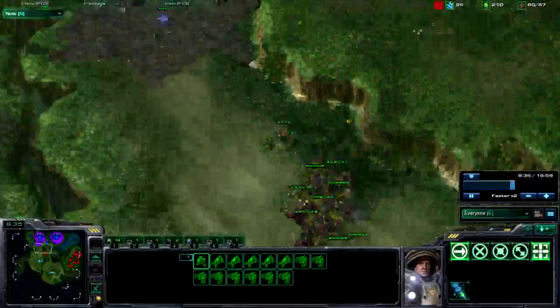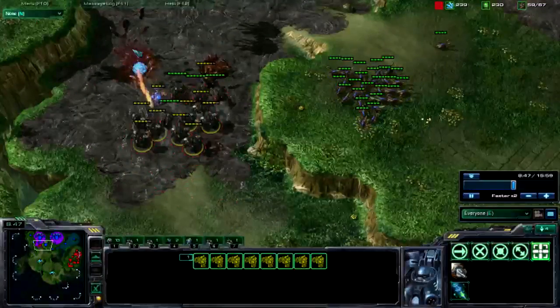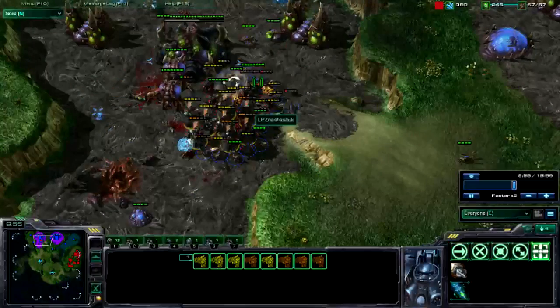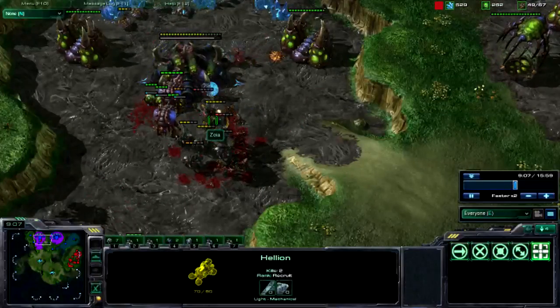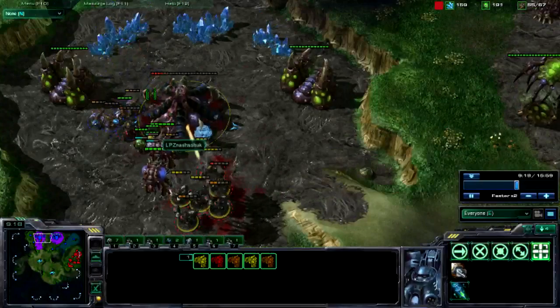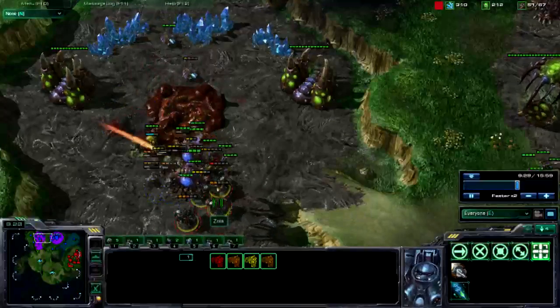I'm going to set the rally point. Be very careful with your Marine, because if he dies you have to be careful with your Stim. Right now I'm doing a lot of early pressure. He gets a good surround on me, which you should try to deny as much as possible. But I still have two Hellions up and a lot of Marauders. I'm going to use my Hellions to pick off as many Zerglings and drones as I can, and use the Marauders to take down the base.